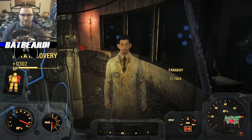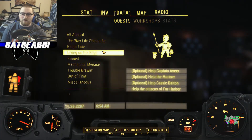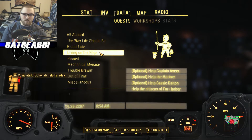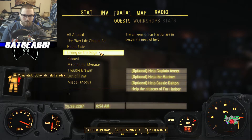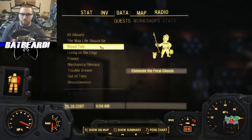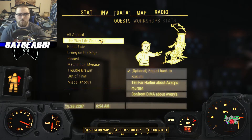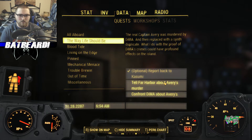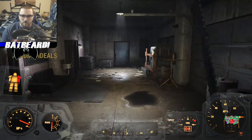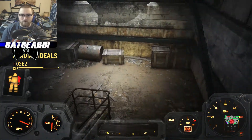Let's see what else needs doing - living on the edge, help Far Harbor, optional: meet Avery, help the Mariner, ask Dalton. Eventually. The next thing says optional: report back to Kasumi. I can report back to her now - oh good, oh finally! Even more XP, nice.